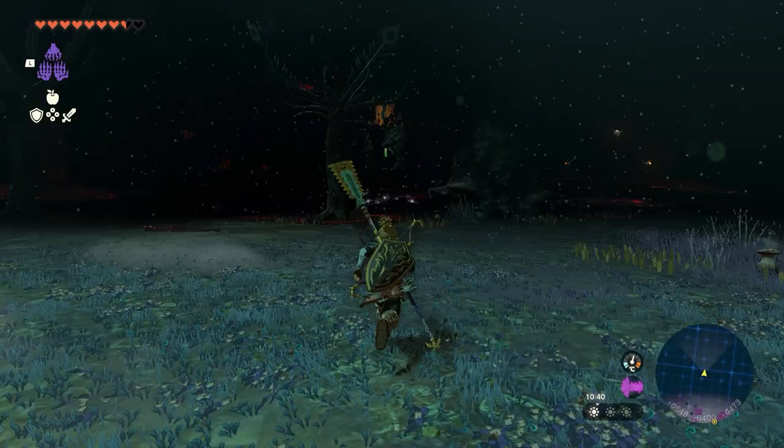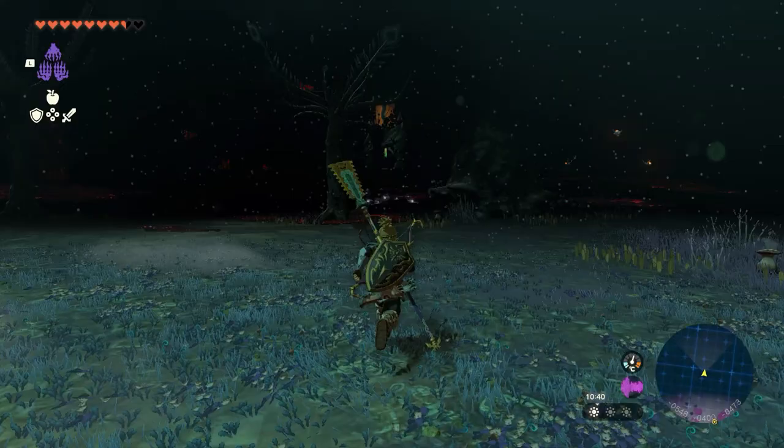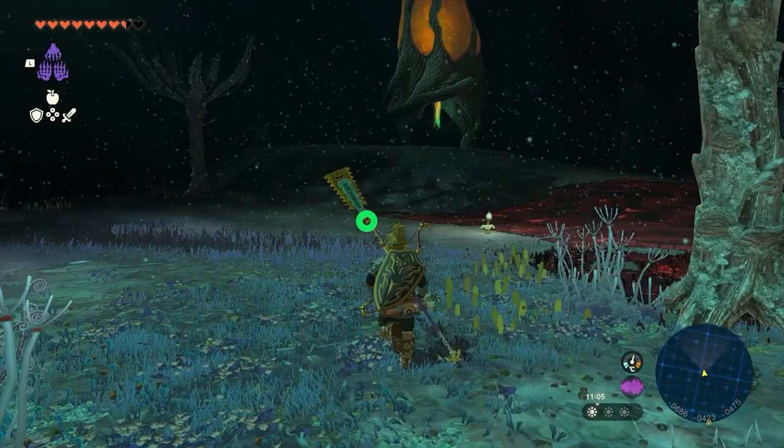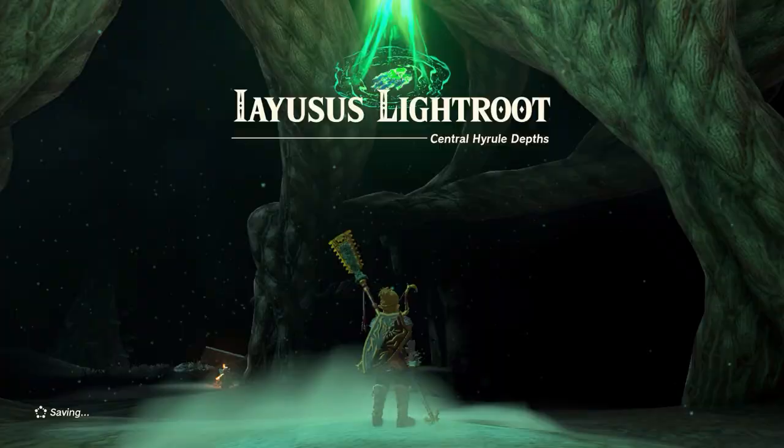The quest will take you to this location here — this is part of the underground. All you've got to do is work your way through the underground, following the clues that are given. You have to follow some campfires. First of all, you head to this lit structure in the distance. If you're new to the underground, these are basically the towers from above — you have to use these to light up the area and reveal the map.